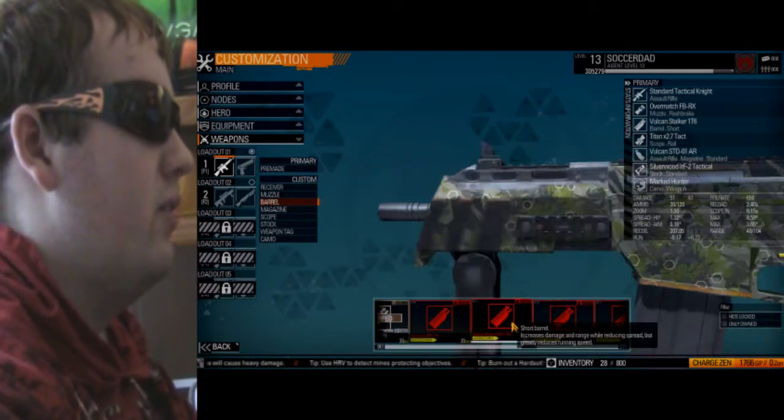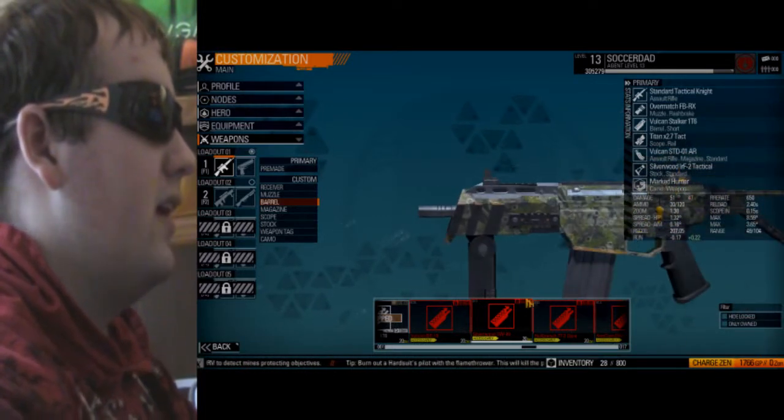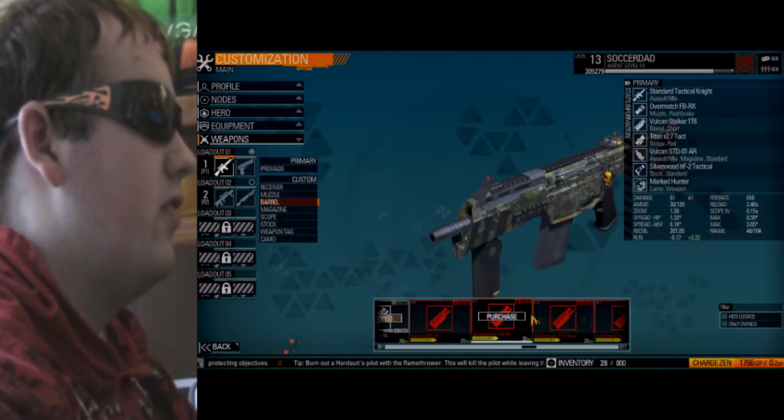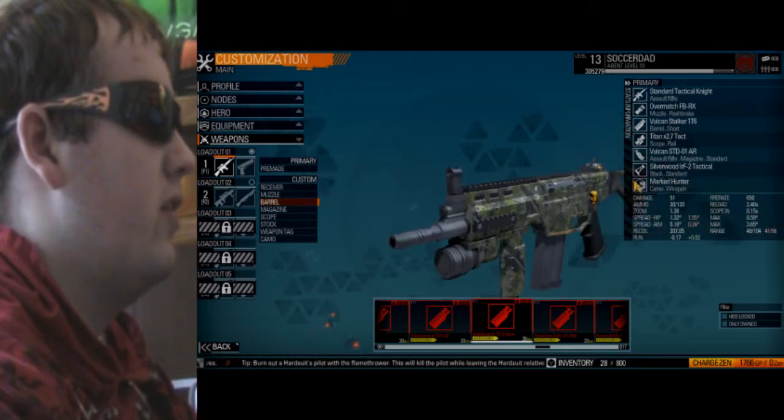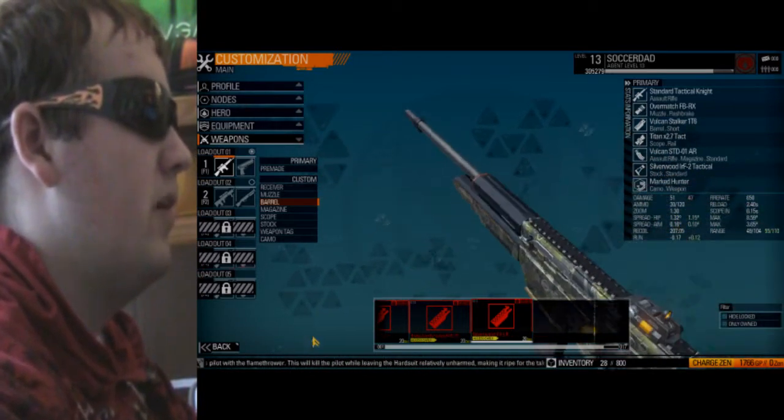This one here has a forward grip — or no, not a pistol grip. And there's a grenade launcher on this one. There's all different types of stuff you can get, really. Wow, that looks like a sniper barrel to me.